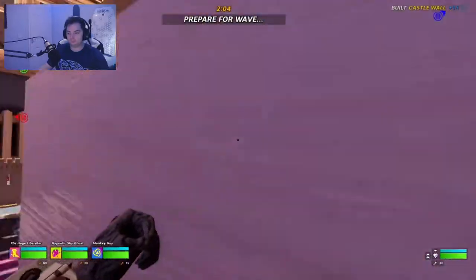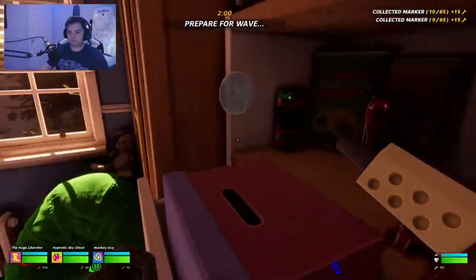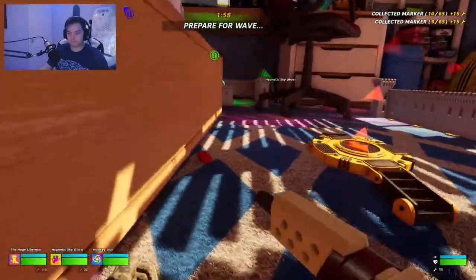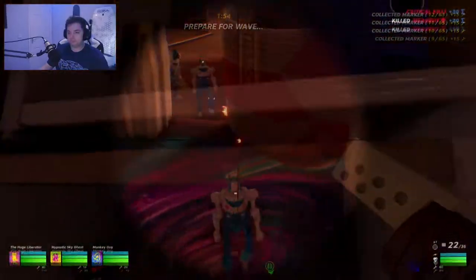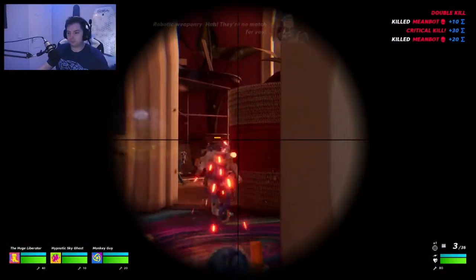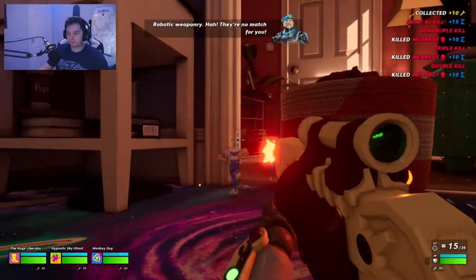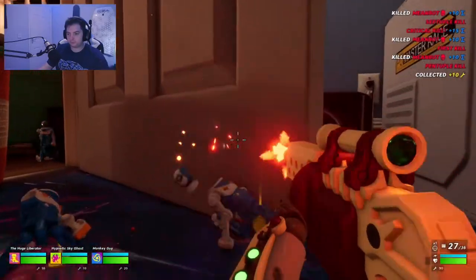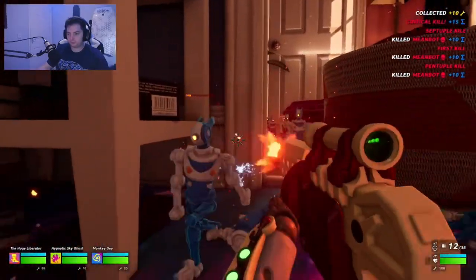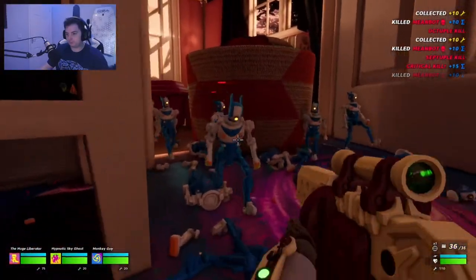If you play more and do online matches, you unlock new gadgets for your character. Every time you succeed in a defense round, you get time to build another defense to prepare for the next wave. You can also visit the shop and buy attachments for your gun, like a shotgun barrel, sniper barrel, scope, grip, and loads of other things.